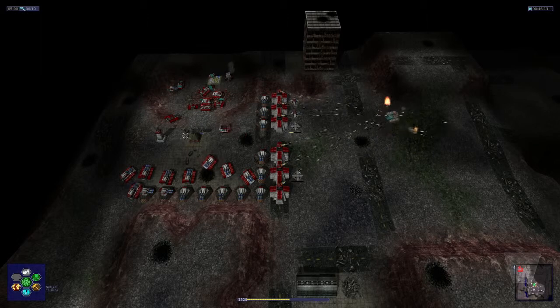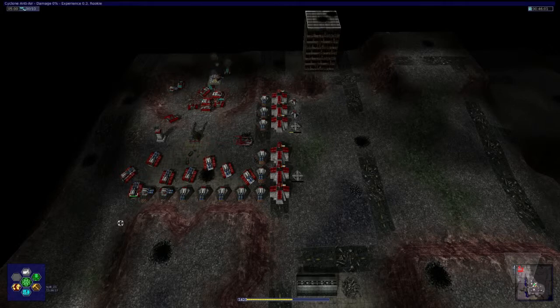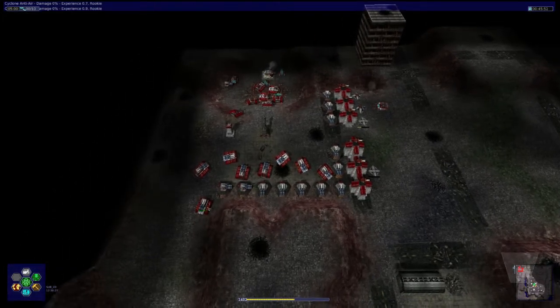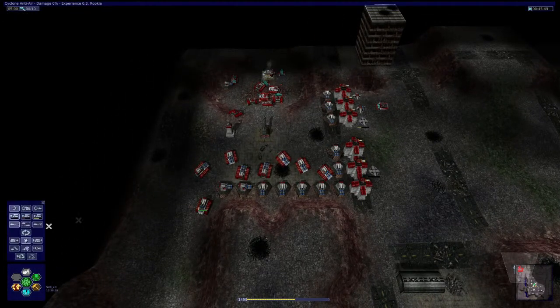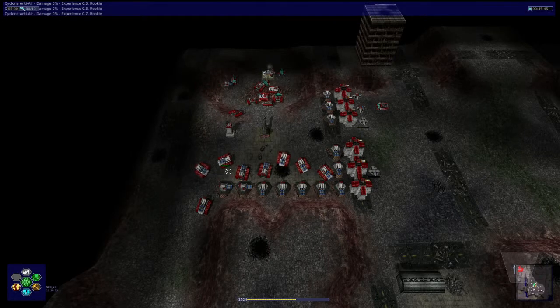We almost lost our bloody truck. That was close. Stupid tanks. It's a simple command — hold position. So stay still. Stop gyrating on each other. It's incredibly aggravating.